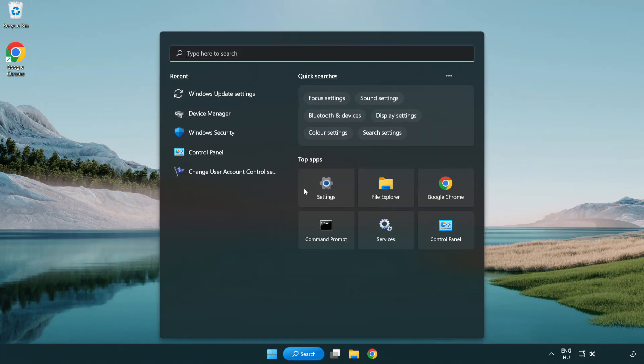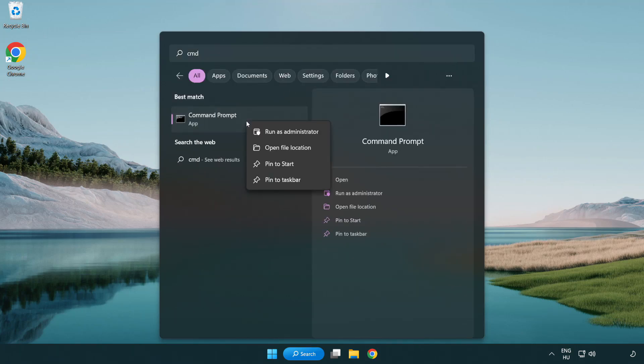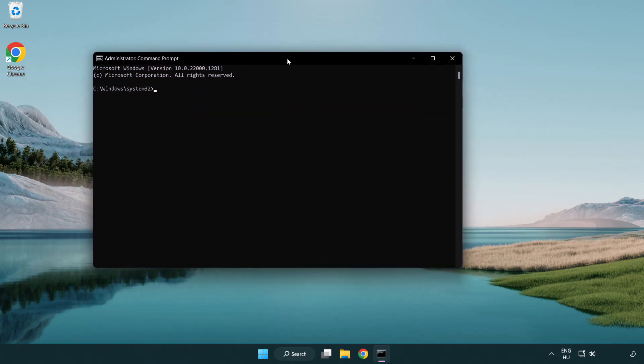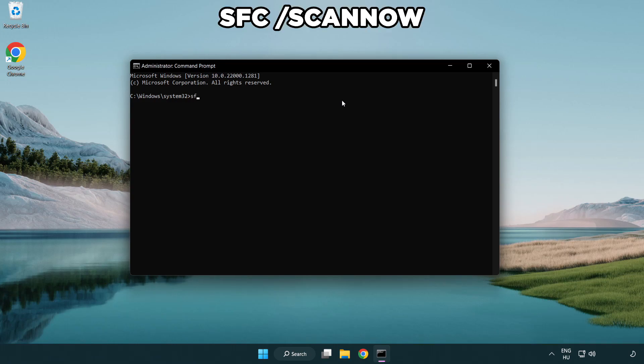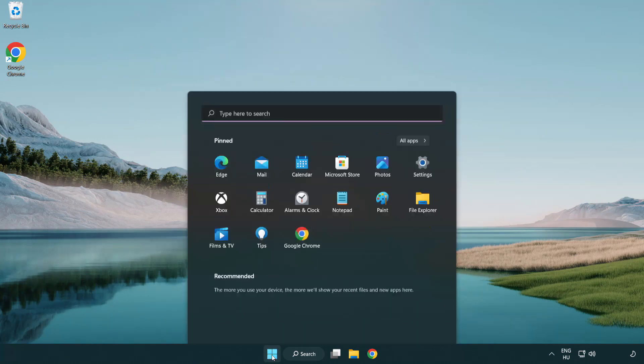Close the internet browser. Click the search bar and type CMD. Right-click Command Prompt and click Run as Administrator. Type SFC /scannow and wait. After it completes, close the window and restart your PC.